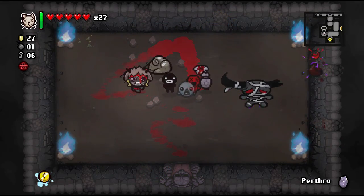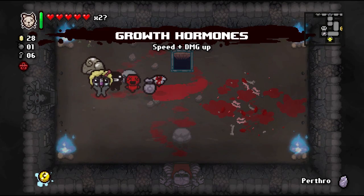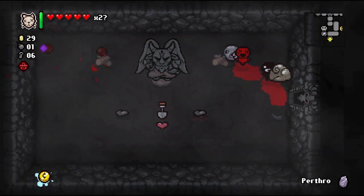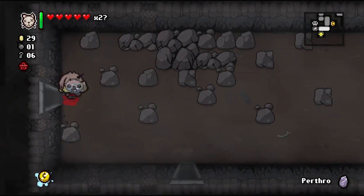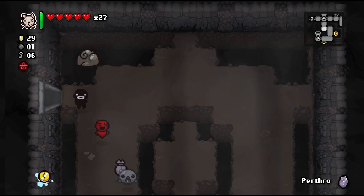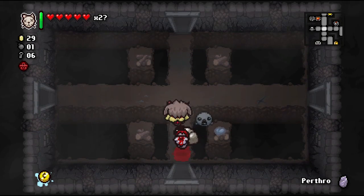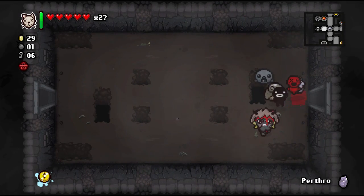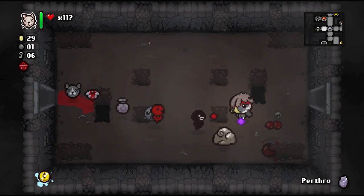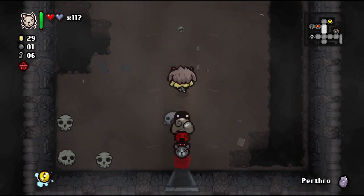Get him! That's a damage up — let's take this. We got black hearts. Let's go get Guppy! We will go get our Dead Cat. We're now Guppy — we can fly! Let's pick up our soul heart and go back. I think there were some things we couldn't pick up before because we didn't have flying.